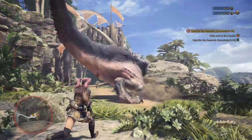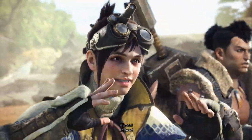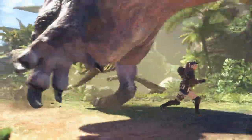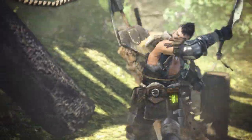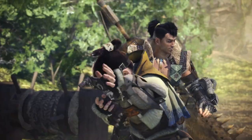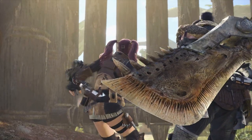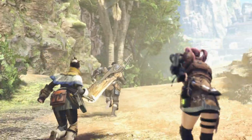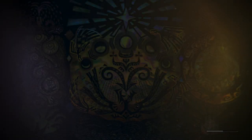That T-Rex is handling grandpappy lizard — he's body slamming him! Close call. I mean, I like my character — me and Luna created her — but those expressions though. She's got that constipated look. She needs some Ex-Lax or something. I like this game though, man — I'm really liking this.